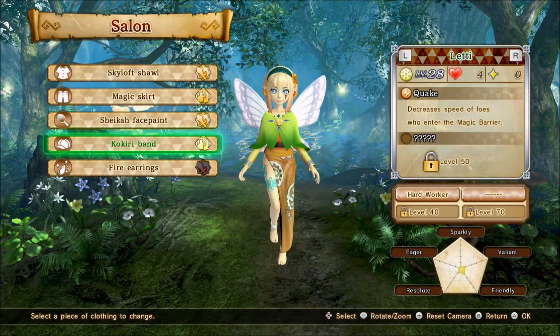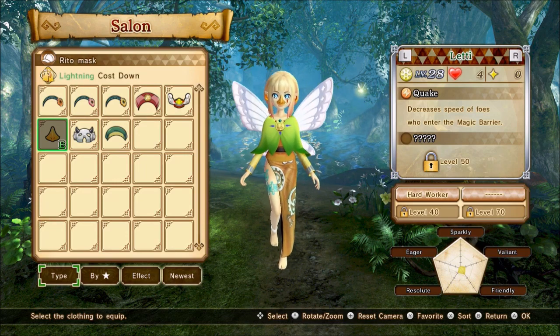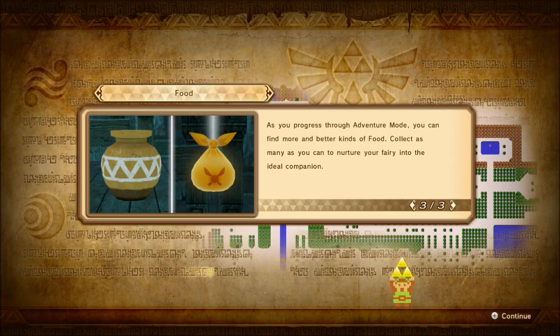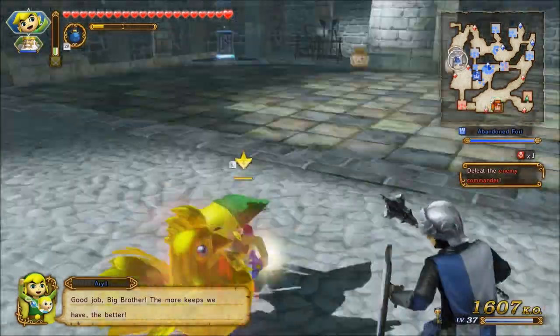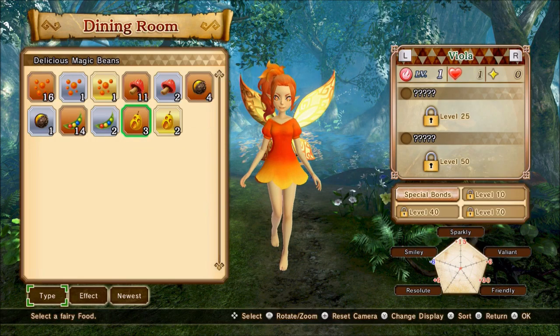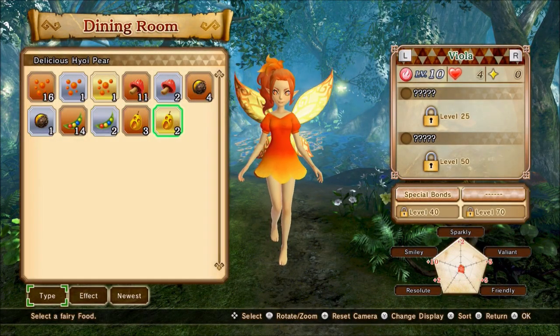The final major addition to talk about is the My Fairy section. In the Adventure Maps you find fairies, and depending on what you feed them and make them wear will affect what abilities they have. Food is initially found in pots in the Adventure Maps, but once you've found it, that food type will then become a possible drop from enemies. Clothing is also found in the Adventure Maps, but they come from chests. Whether or not a stage contains a fairy, food, or clothing is shown in the Rewards Info section. Each food boosts certain personality traits and the fairy's level, and as it levels up it gains up to four abilities depending on its personality traits.